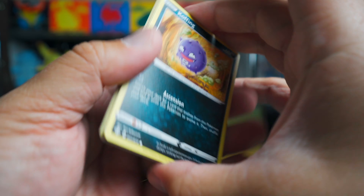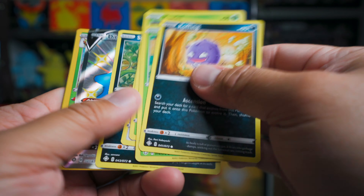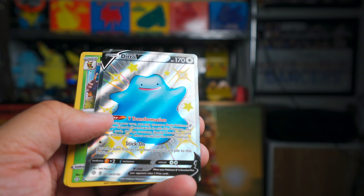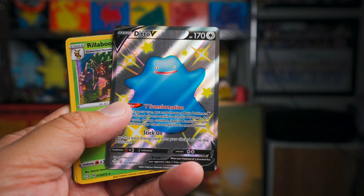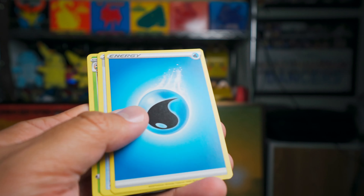We got a Galarian Darumaka — this is the Amazing Rare — and a Manfi. Yesterday was like boom, boom, boom, just all this stuff was coming out. This one is a little bit slower. We'll see if we can pick it up. I hope we can.